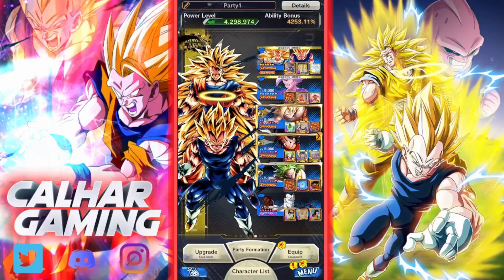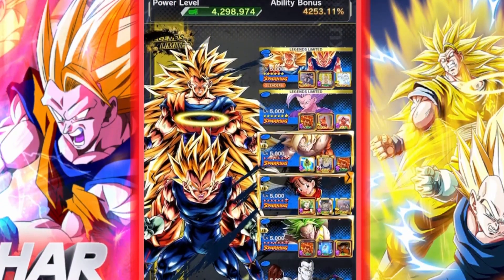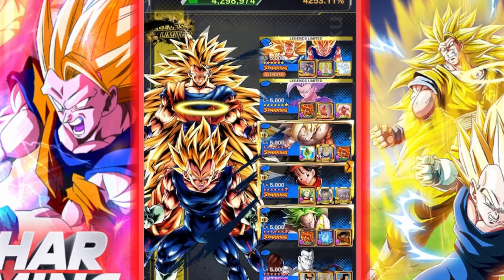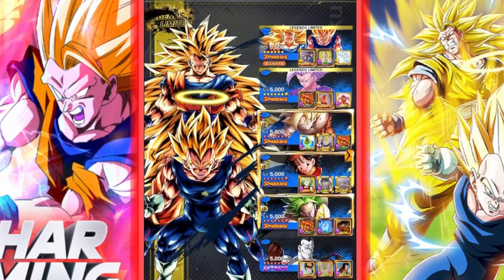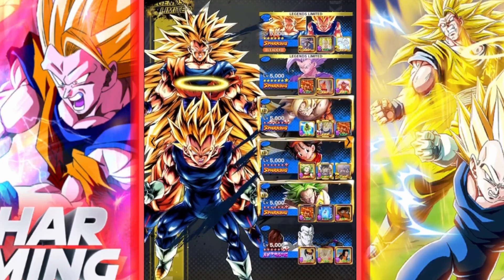Here it is — full mono blue team. I would have liked to put a Pan on there for a health buff, but staying true to the mono blue, we've got a complete blue setup. We've got Super Saiyan 3 Goku and Vegeta as our tag unit, who are also getting one Zenkai buff from Pan because of the Son Family side. Then we've got Beast Gohan getting one, two, three Zenkai buffs, so he should look pretty good.